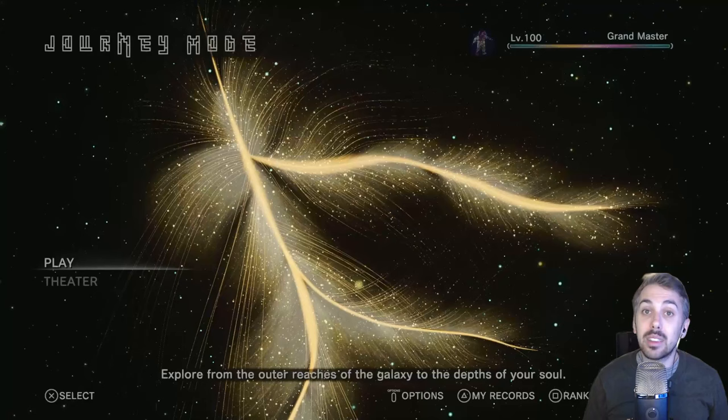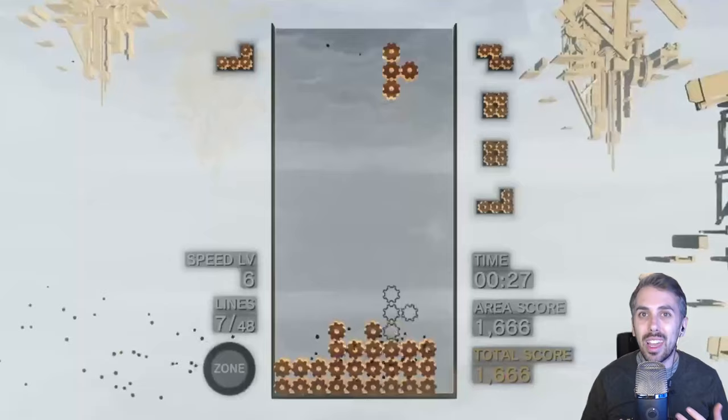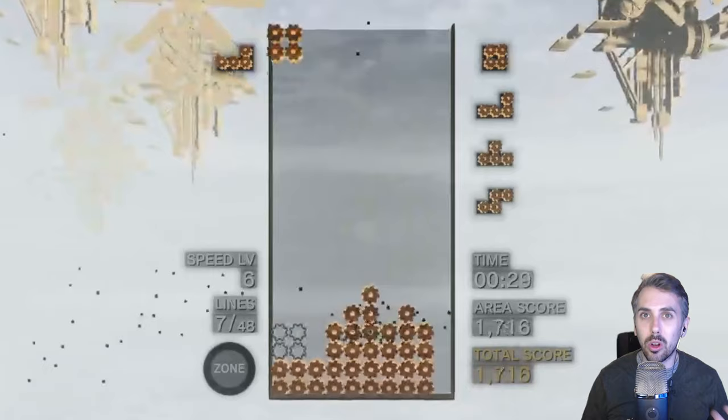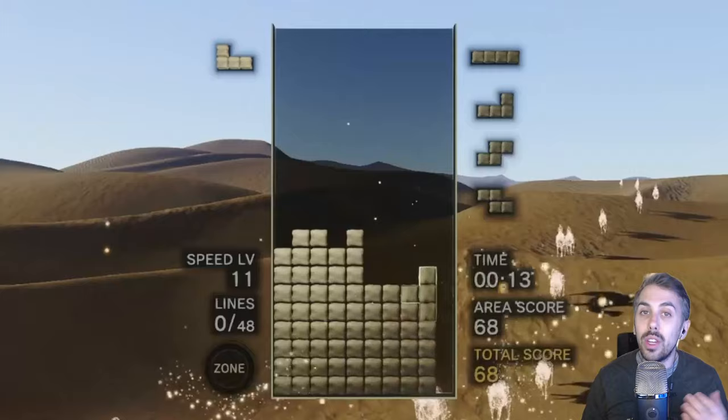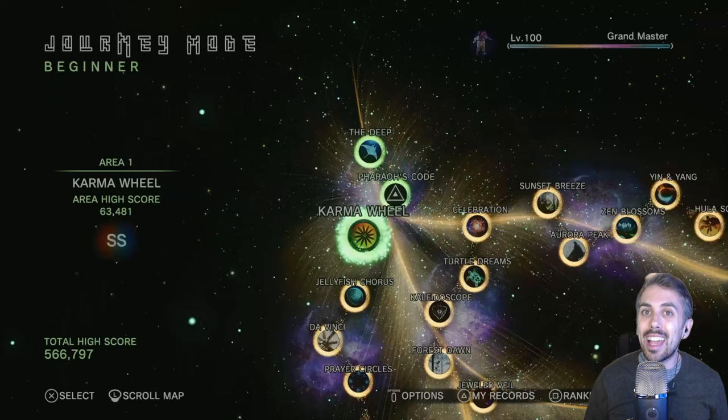Step one of the Platinum Journey is, fittingly, beating the Journey mode several times. This mode features different backgrounds, songs, and generally gets faster and harder as you progress through it. You need to clear Journey mode on normal difficulty and hard difficulty. While this might feel a little bit grindy, it was a good way to get warmed up and back into Tetris.